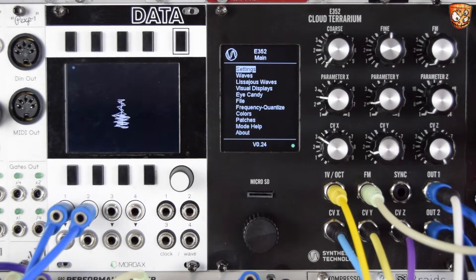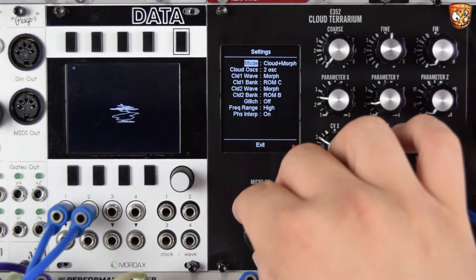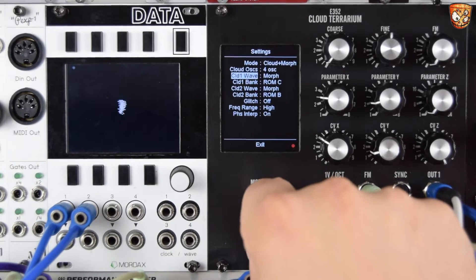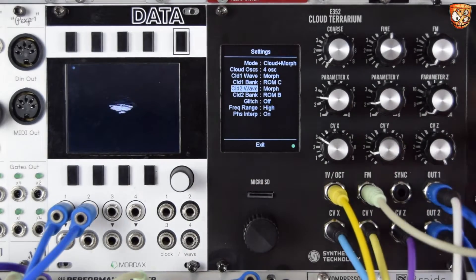Here's some morphing clouds. You can see I'm in the cloud and morph mode. I've got four oscillators and then across the different channels we've got different ROMs for the wavetables, so we're going to have different left and right outputs.